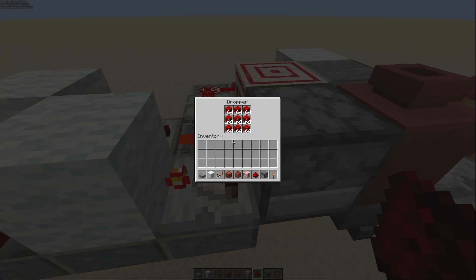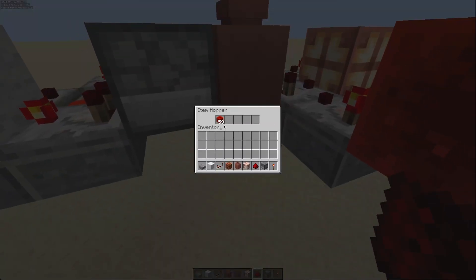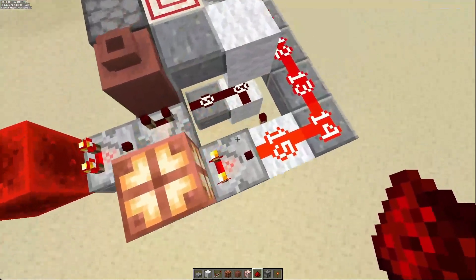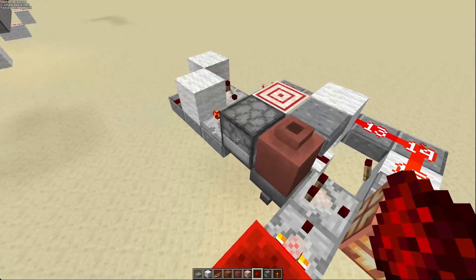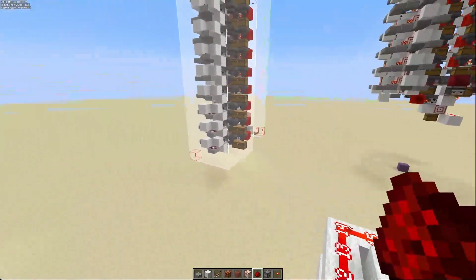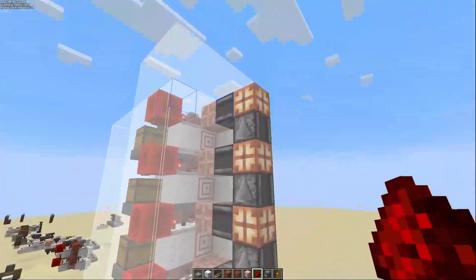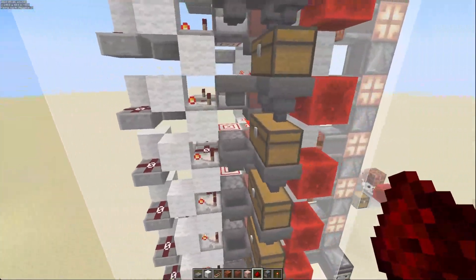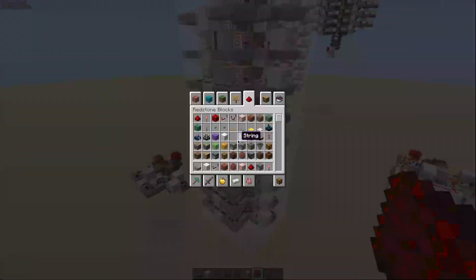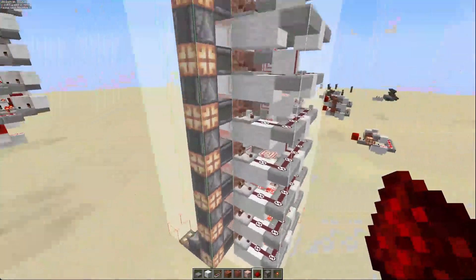For example, we can fill this dropper right here completely up. You'll notice that this pot is still emptying items out. Once you're ready to get more items, you can trigger this copper bulb and that will unlock the system. It'll empty out a second stack. But this goes beyond just supplying one stack at a time. Right here is kind of the pinnacle and target of what the goal of this is — a nine-stack dispensing system. Why nine? Because one row of items is nine, and that allows us to fill one row of a shulker.